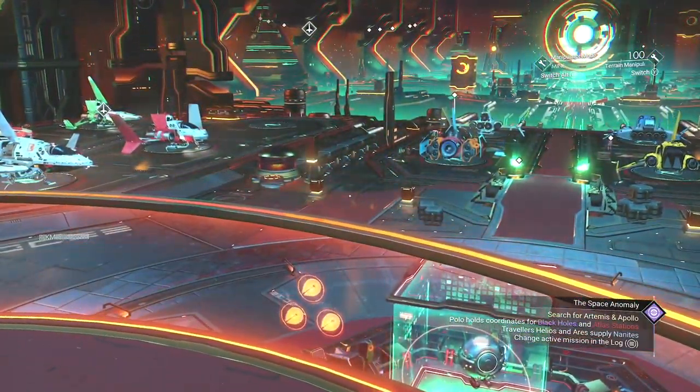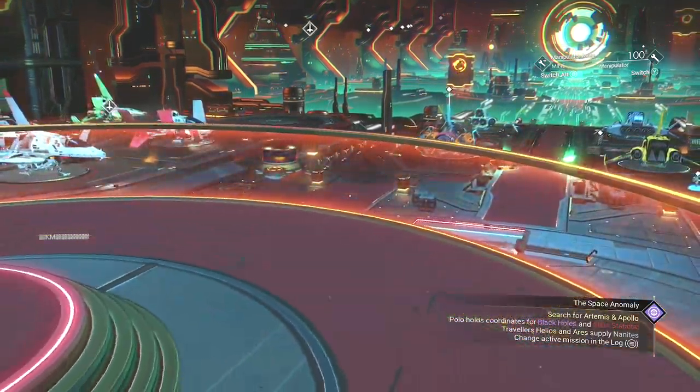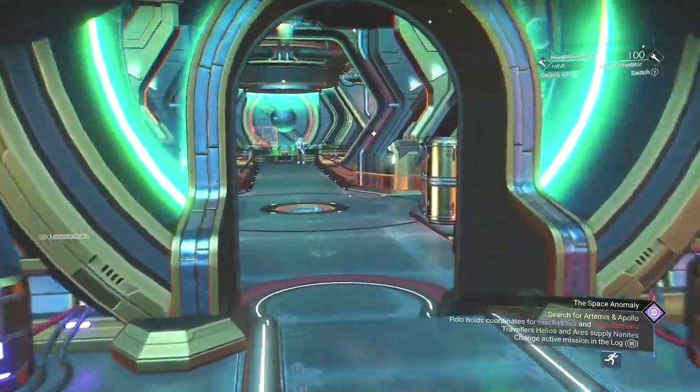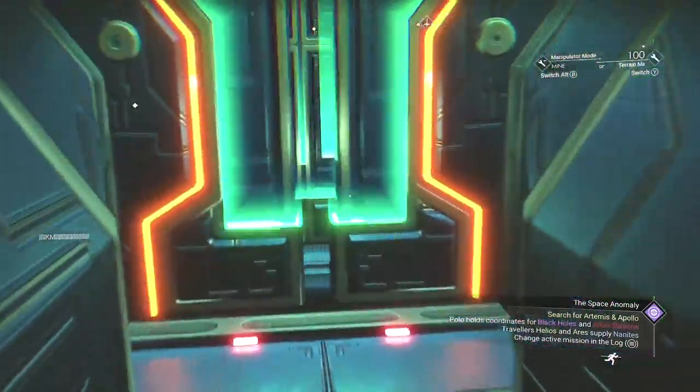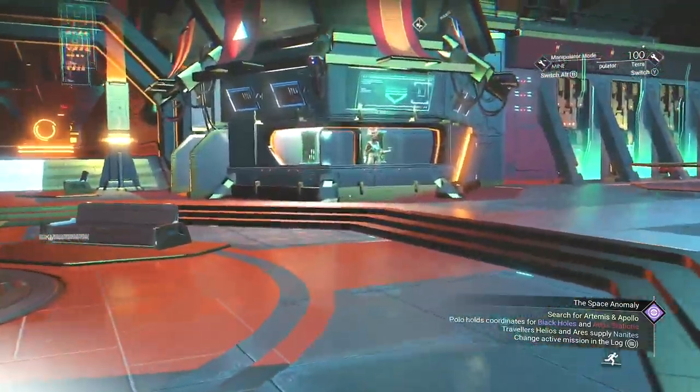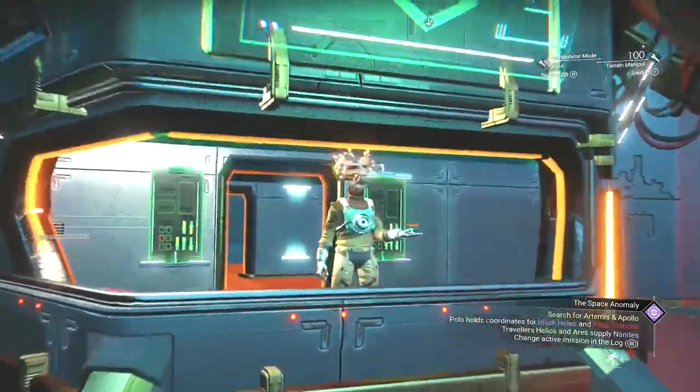Search for Artemis and Apollo. Travelers, Helios, and Ares — apply nanites. I forgot: I could get more nanites if I talked to these two. Helios, I'll talk to you because you're more fun.